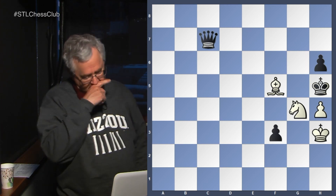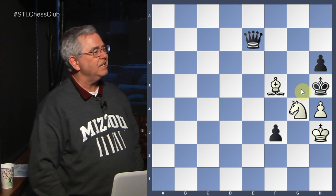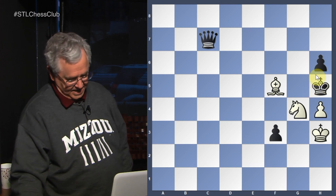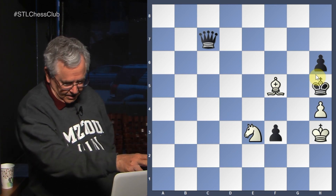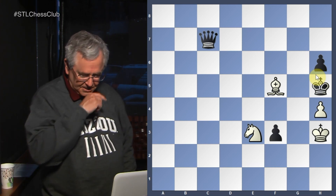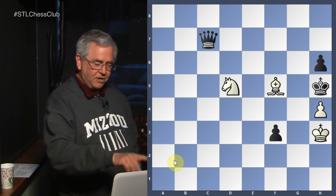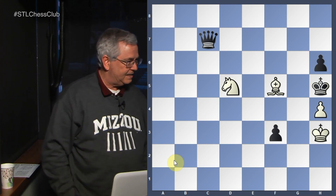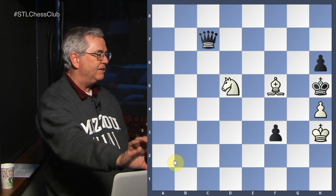But black can defend fairly easily by bringing the queen over and threatening queen takes h4 pawn — so we need something more forcing than that. The knight moves up and attacks the queen, gaining a tempo. Notice the knight can check the king with knight to f6 check or f4 check. Black has to stop both those checks, and it looks like he has to move his queen up to e5 to guard both those black squares.